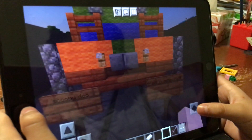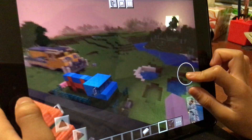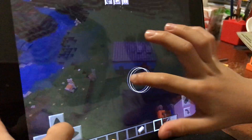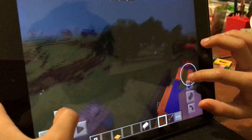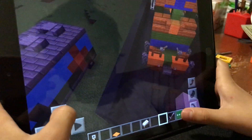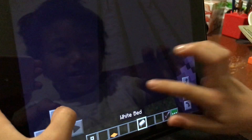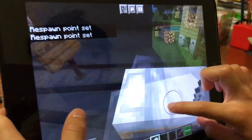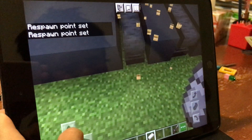Let me guess — the Scooby-Doo van has this orange, blue and green color. Is that right? Yeah, right there! Oh! Is that the van of the Scooby-Doo? Yeah, and it's getting nighttime! And we need to wait about 10 seconds to get back there. Oh, that is so fast!